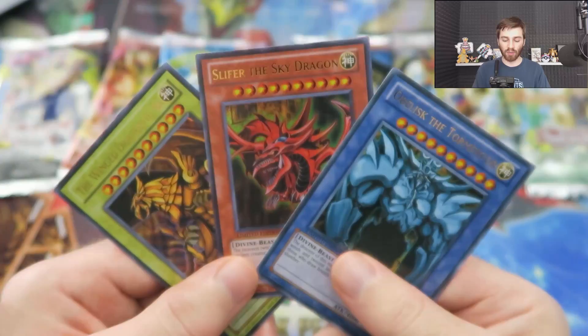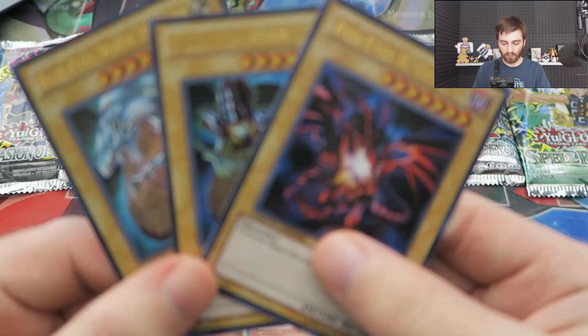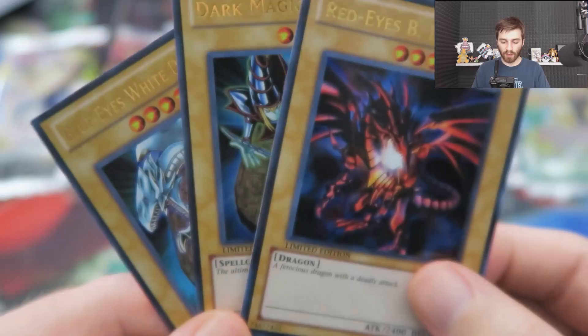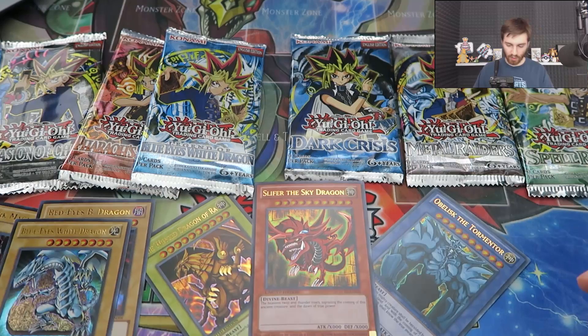And then obviously the other promos — just standard, we've seen these a bunch. Alternate arts, kind of, for their time — these are not the original arts. I love the original arts of Blue-Eyes, one of my favorites. And my favorite of all time is the original art of Dark Magician. And then Red-Eyes — honestly, I like Red-Eyes as well. We'll throw these maybe at the top. They're like the lesser version but still cool.